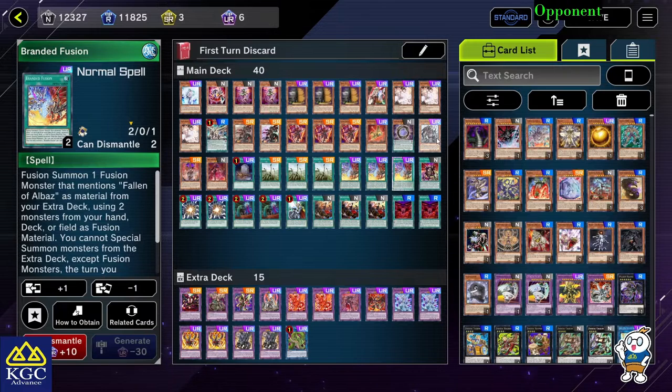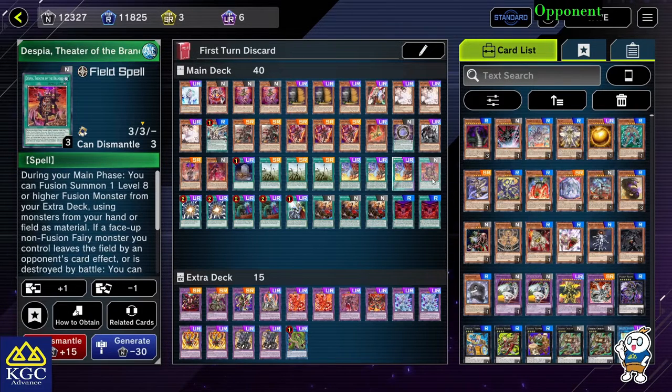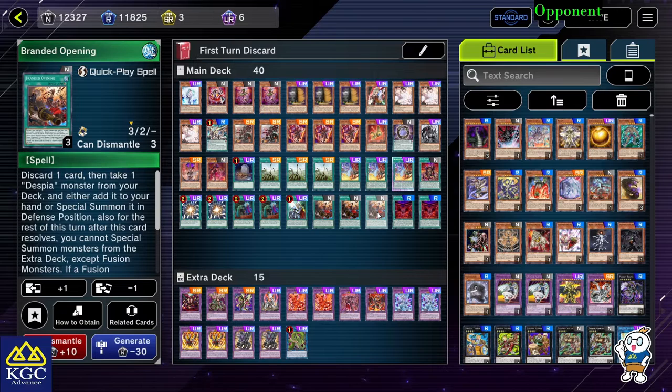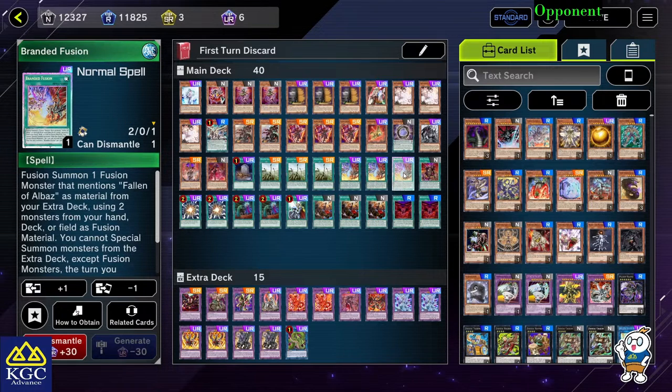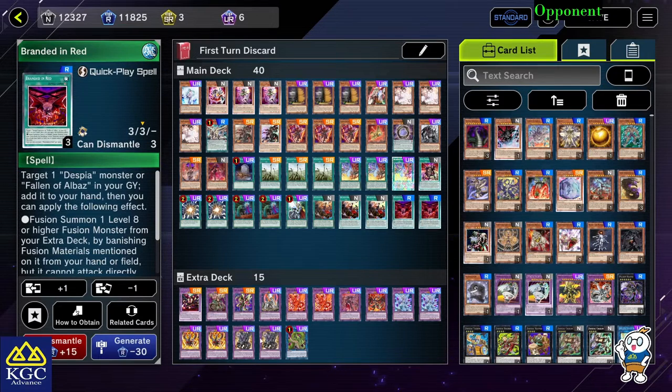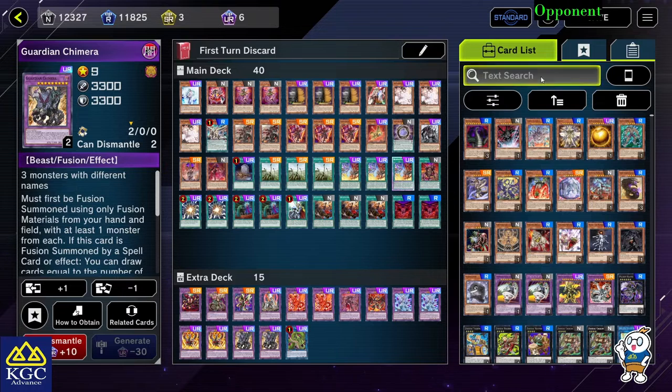Random Fusion is the key card to send Noralus into the graveyard. Despia Theater is key when going second for the OTK. Super Polymerization is also very important when going second. Branded Opening is a great addition — it helps special summon Eluber to get Branded Fusion when you have Dark Worm in hand but no second normal summon. Branded in Red lets you special summon Guardian Chimera. You've already seen how good it is going first; now let's see how it performs going second or without combo.